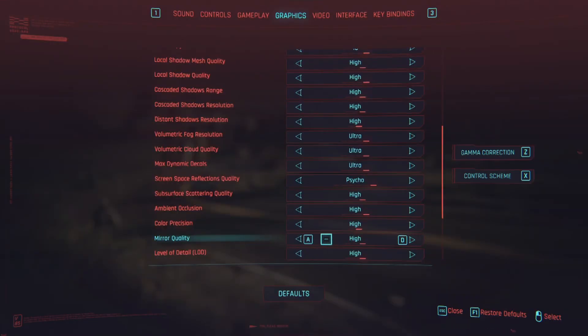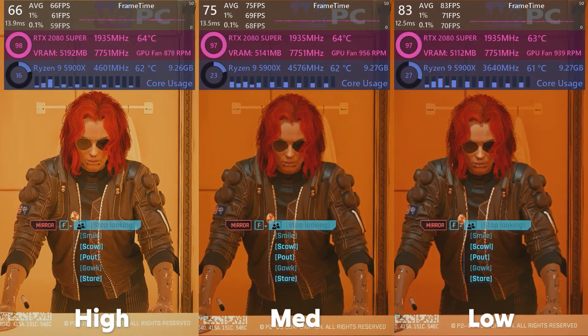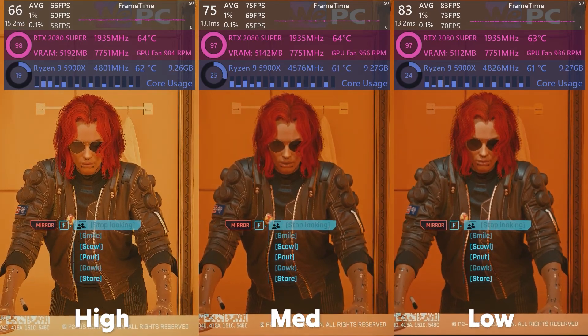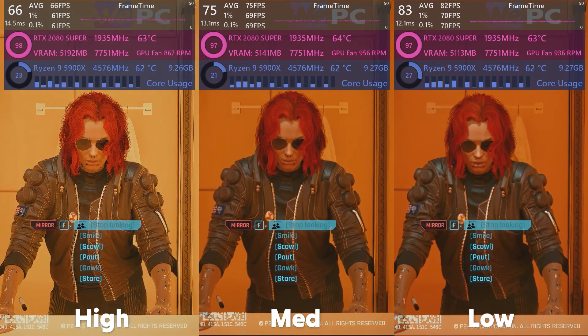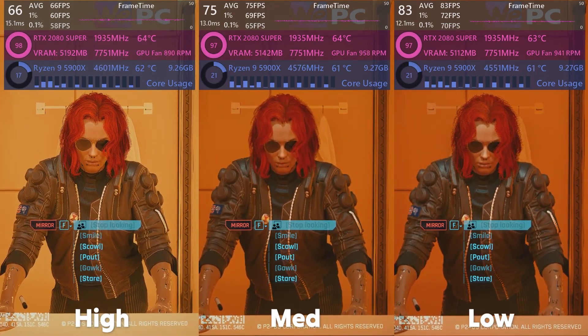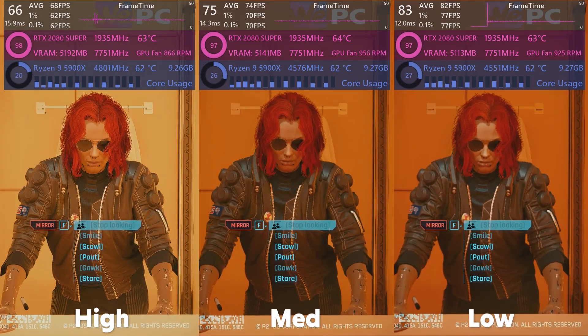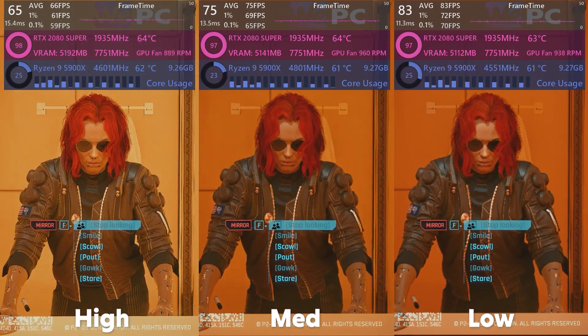Mirror quality is a simple concept — it increases the resolution of mirror reflections when actively looking in mirrors. There are very few instances where you need to look into mirrors in Cyberpunk and it won't affect FPS outside of the mirror. However, it does make a huge difference in FPS while in the mirror. I'd say stick it on high for the best experience and to not break immersion.